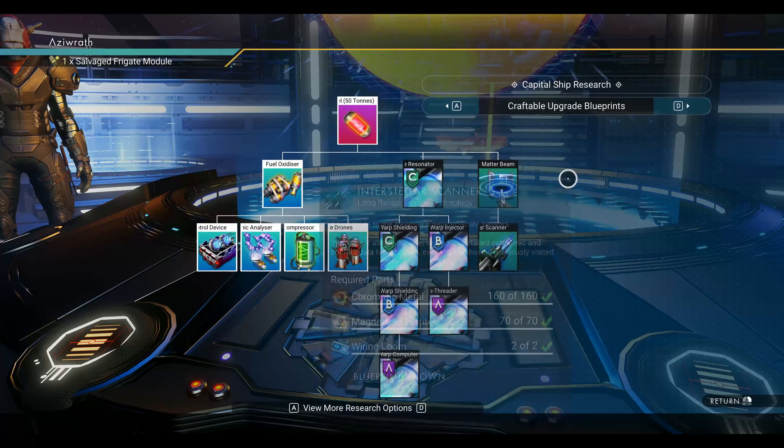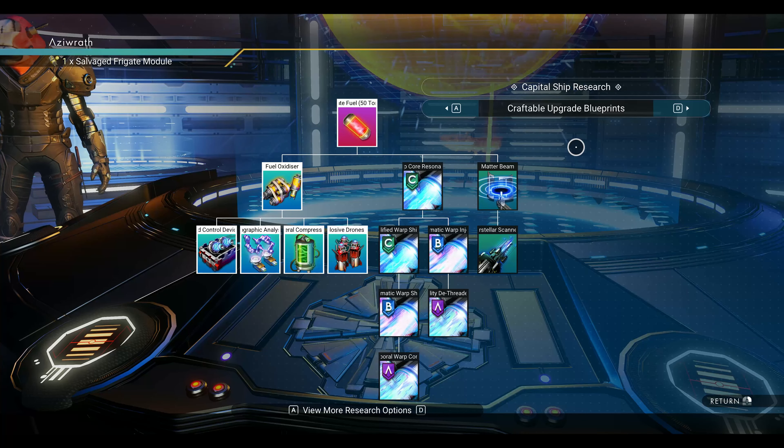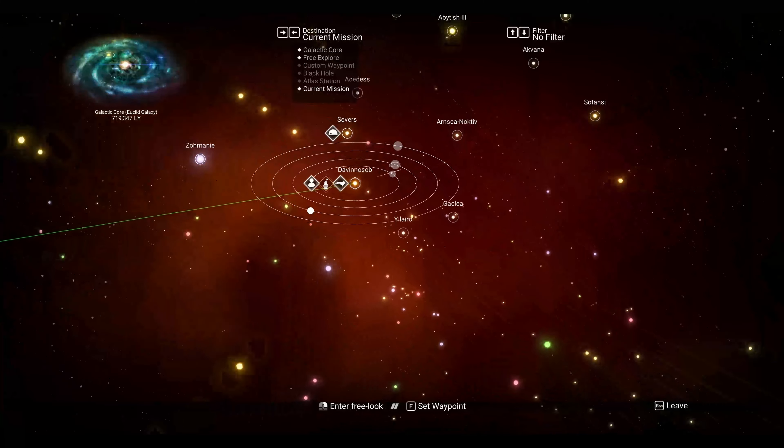Don't forget the Matter Beam and Interstellar Scanner — you can use the Interstellar Scanner in the scanner room we're going to see later on. You're also going to use the supercharged slots to help you max out that hyperdrive range. Now head over to the Navigation Council and begin to travel the stars.